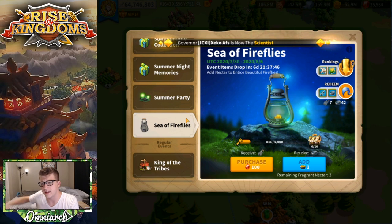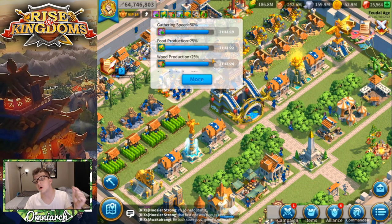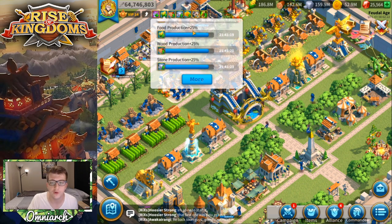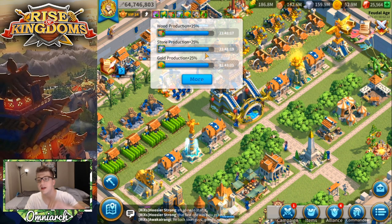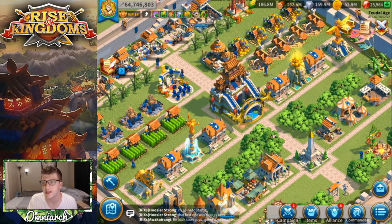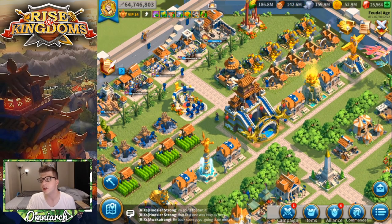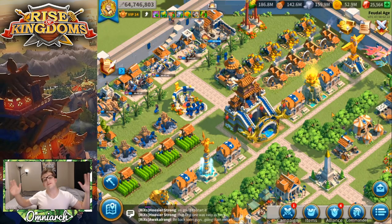One final tip: to get more nectar bowls, make sure you use your food production, wood production, stone production, and gold production boosts. Those items will produce more resources in your city, which means a higher chance of getting those nectar bowls.